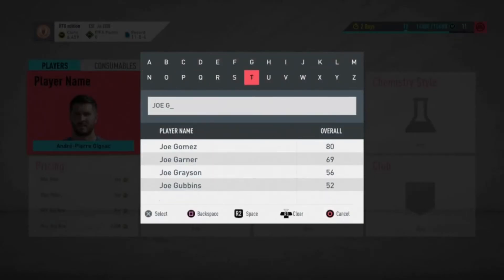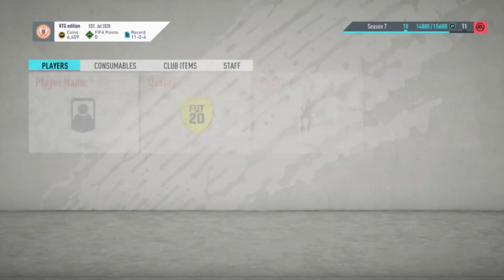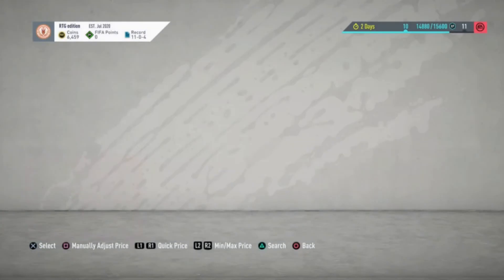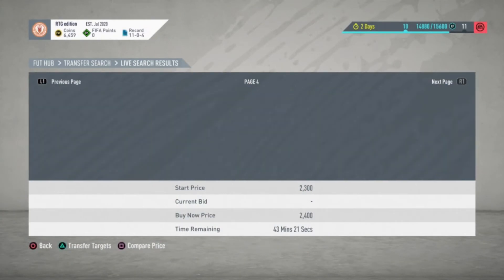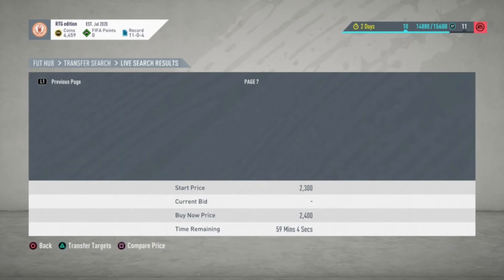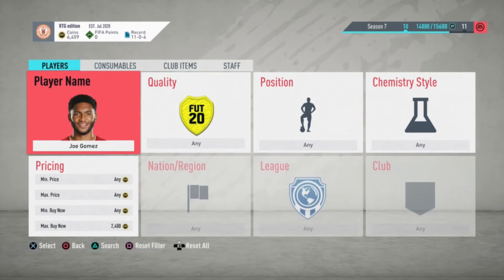Our last one is Joe Gomez, used in a lot of SBCs — decent rating, decent nation, decent league. He's about 2.3–2.4k right now and will probably get to about 5 or 6k. That's the end of our investments. In about a week's time these will all rise because Team of the Season is coming out, reducing supply while SBC demand increases, causing them to rise. We'll be back to see what drops at 6 PM.